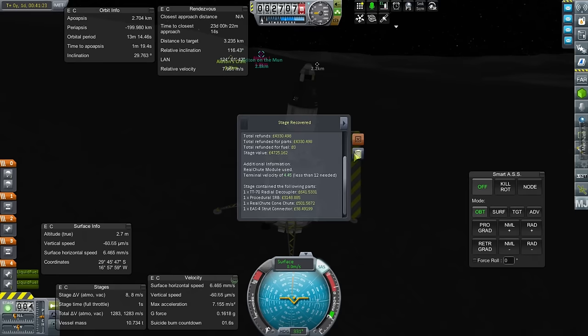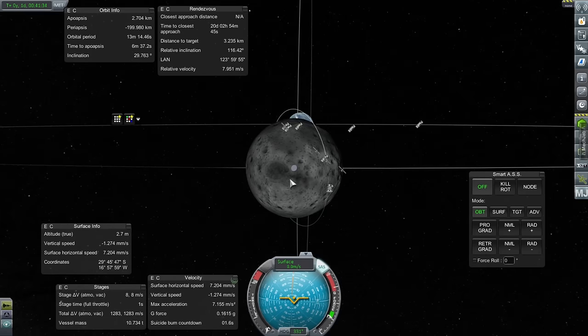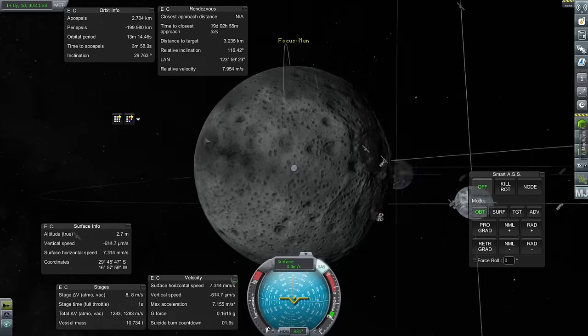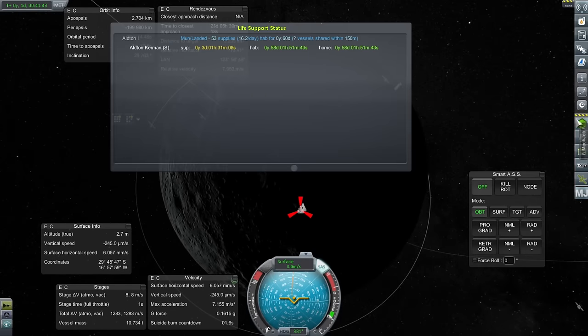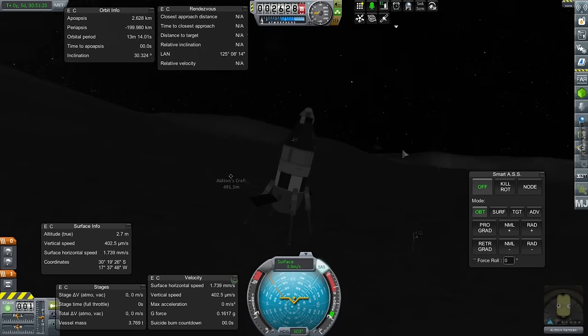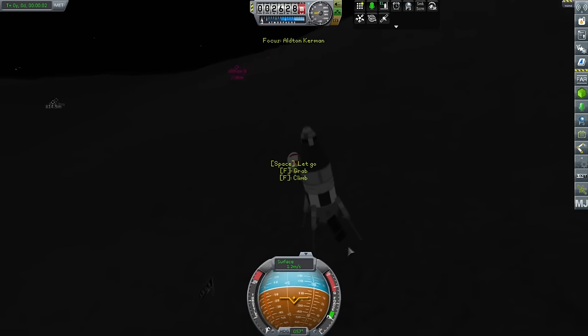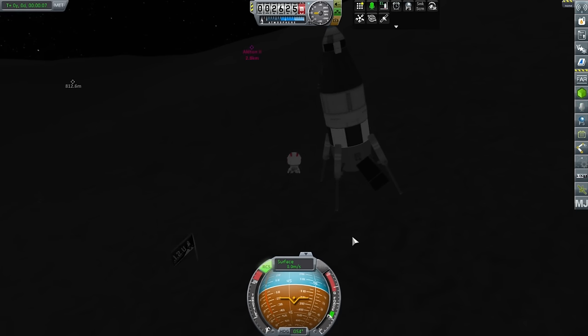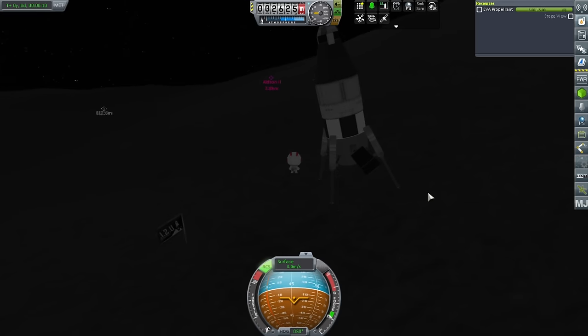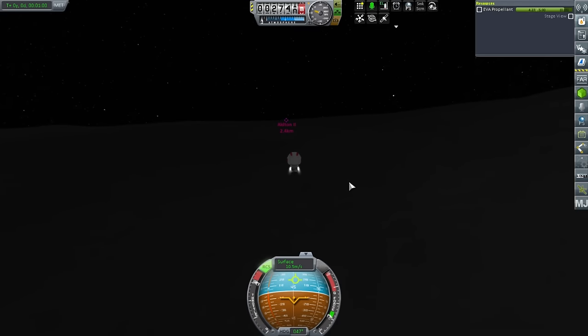As for the boosters, I think we recovered them. Stage value 4,725, giving us refunds of about 4,328. Let me go to tracking station - time warp. Alton doesn't have that much in the way of supplies; he's got three days. I'll switch to him and try and move him over. Can Alton get all the way over to the craft? EVA. Jetpack - EVA propellant, 5 units. Let's go. Without jetpack fuel he won't be able to climb into the pod even if he could walk the rest of the way - he needs some fuel left over, otherwise he can't get inside.